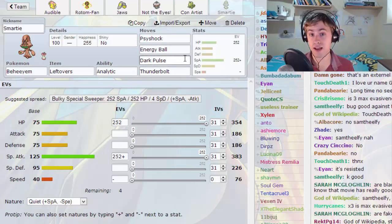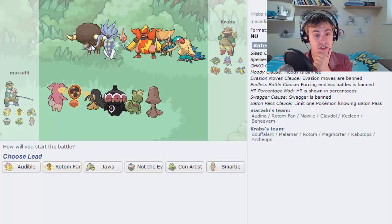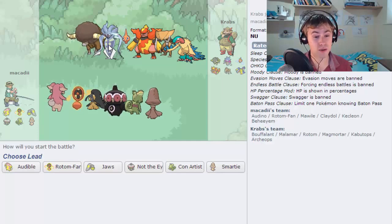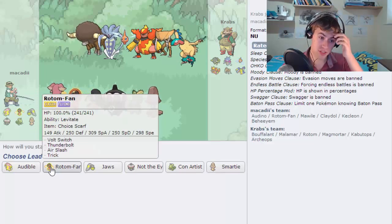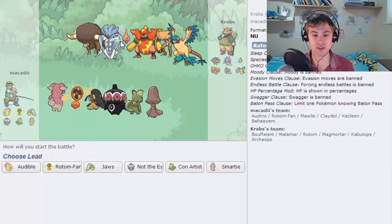We're against a guy called Krabs who has quite the threatening team. He has a Bouffalant which could be Choice Banded or even Swords Dance, and that is going to be seriously scary. He also has a Malamar - we have a few things for it, but if it starts setting up too much I guess we can always trick it with a Choice Scarf, though that's not the most ideal situation. I think we might be able to work around it.